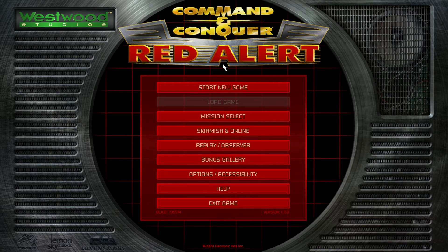I consider the first half roughly of each campaign to be canonical — roundabout Soviet mission 10, which I think is about Allies mission 7. They go down different paths as you can see on the map screen most prominently, and there are events happening in one that just cannot happen in the other.